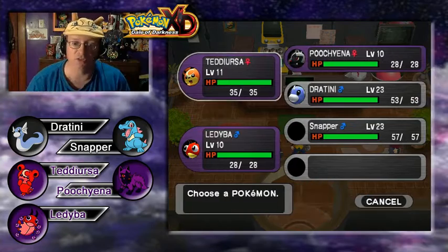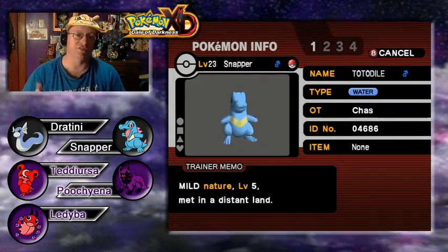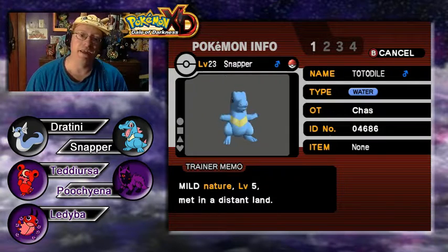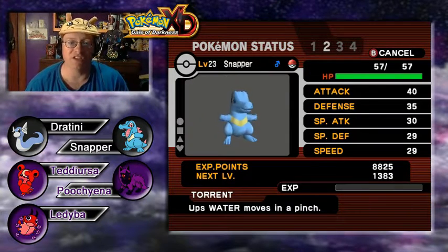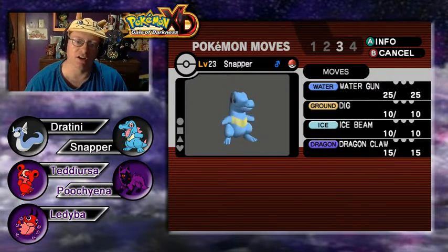Let's take a look at the team as we are currently working with them. Going to the bottom of the list to show the older Pokemon first: Snapper the Totodile, up first at level 23. He has the Torrent ability. Moves are Water Gun, Dig, Ice Beam, and Dragon Claw.